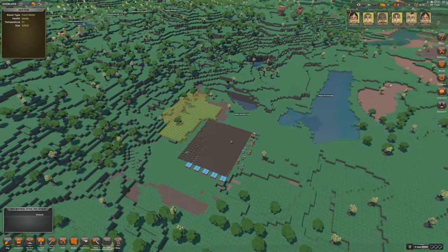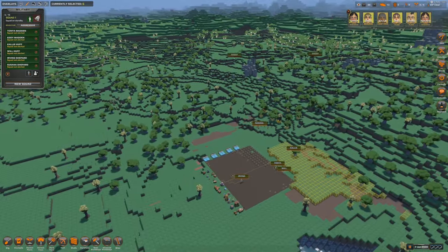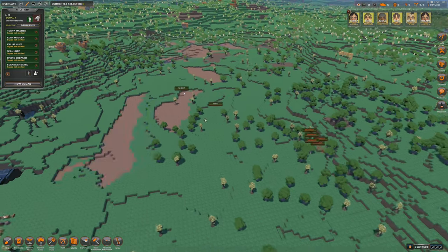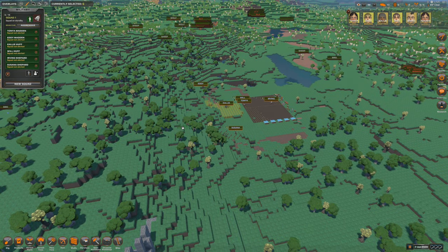Another thing to check before moving people anywhere is the combat tab. I always go to the combat tab and look around to see what animals I might have to deal with — bears or wolves — and it will also highlight enemy factions. I noticed I had a fly faction right there, so you want to make sure you don't have to move past hostile factions to set up your base. The flies will always be hostile; other factions could potentially become friendly later, but I don't want to get too close yet.